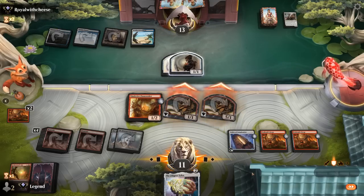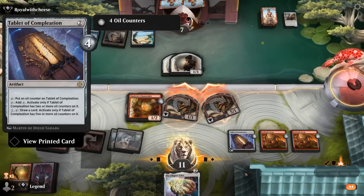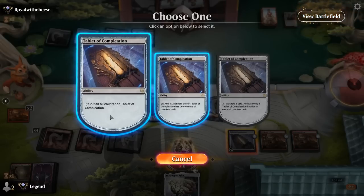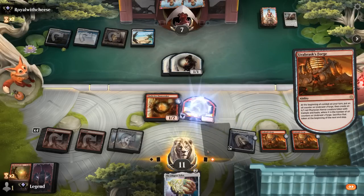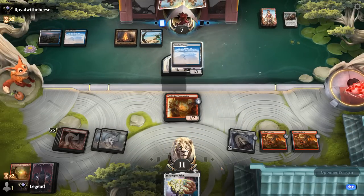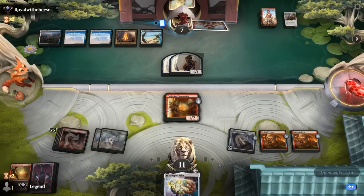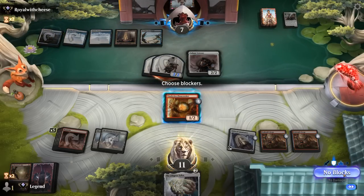Brotherhood's End wipes the board and then I can play Flamestoker into another Forge. Could also use Silex to blow up all tokens, which is possibly even safer, but should still be good enough. Hit for six, and then Tablet will go to five counters allowing us to draw next turn. We're in the driver's seat here.